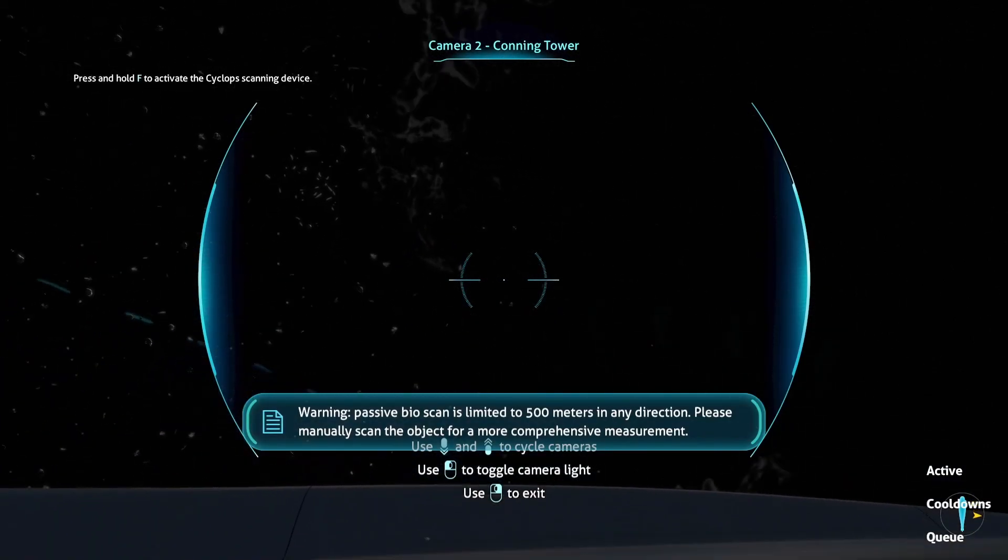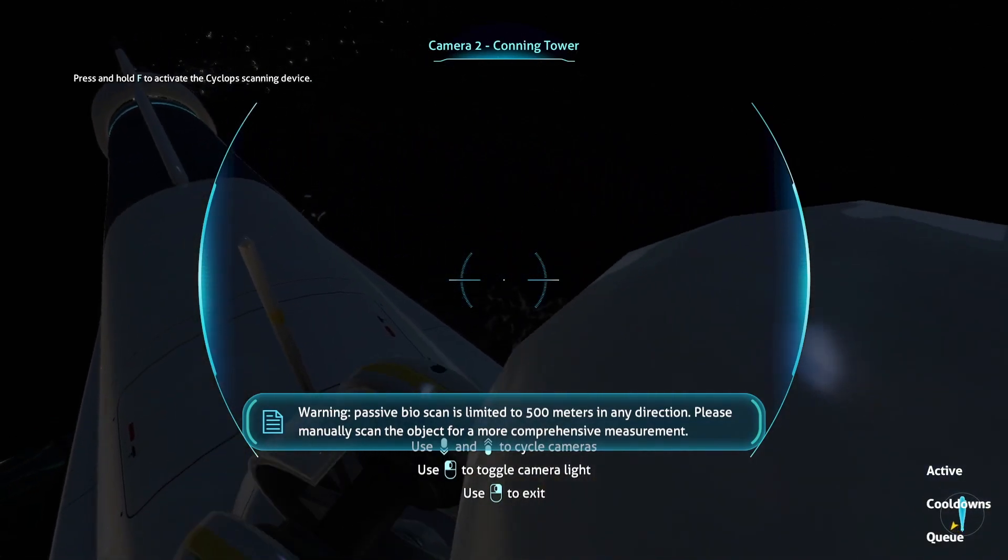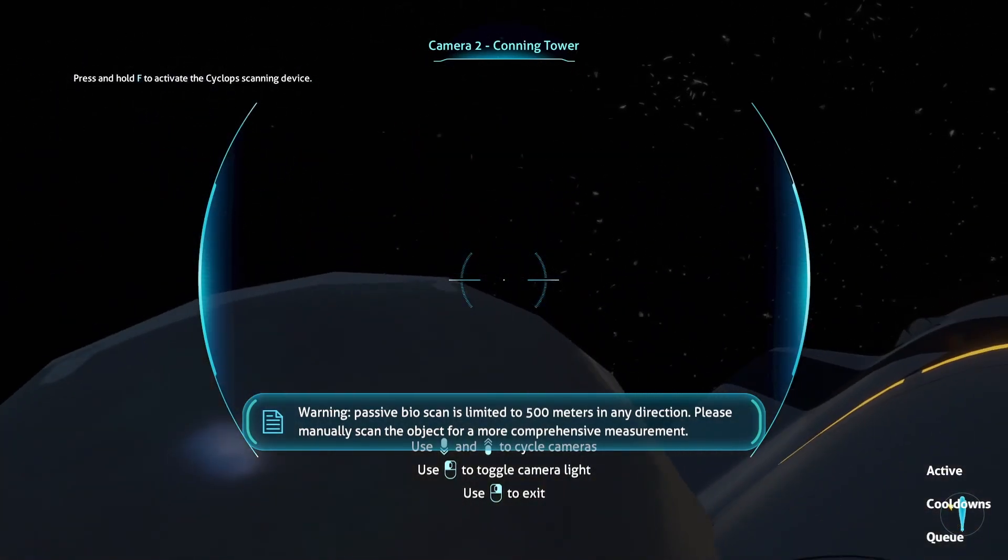Warning: passive fire spread is limited to 500 meters in any direction. Please manually scan the object for a more comprehensive measurement.